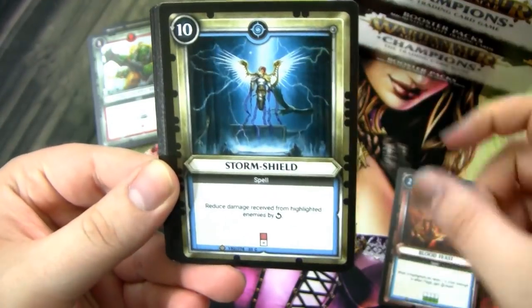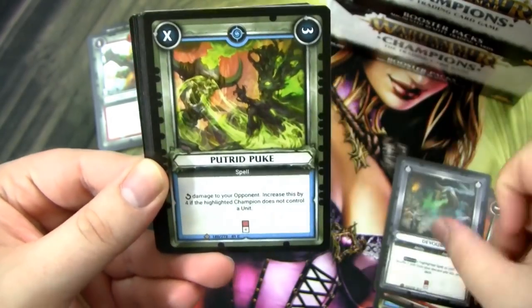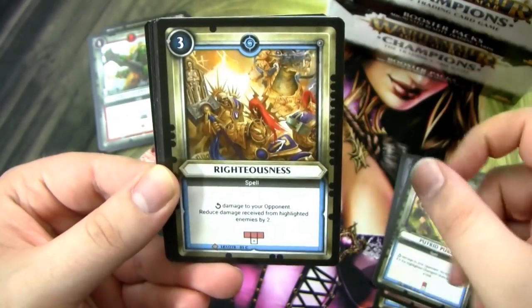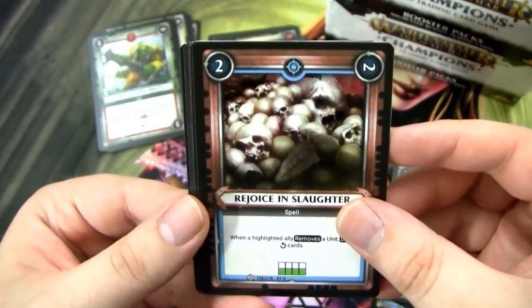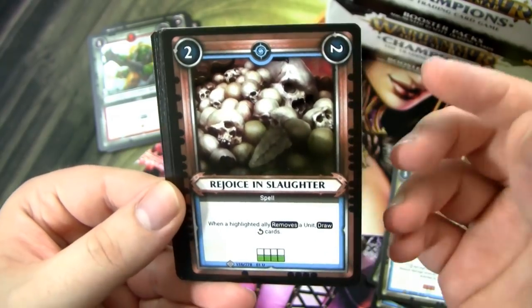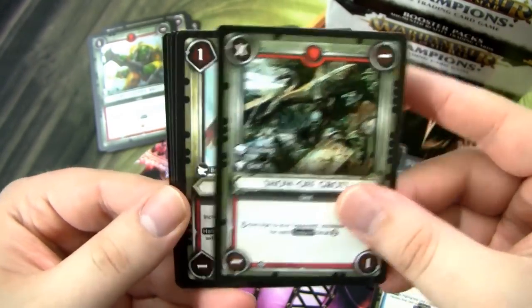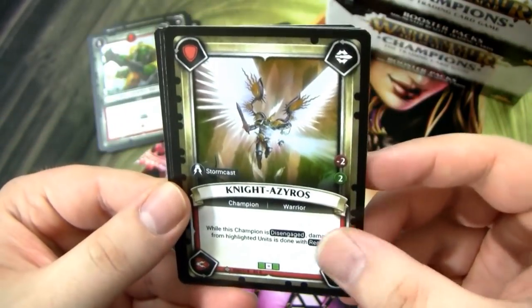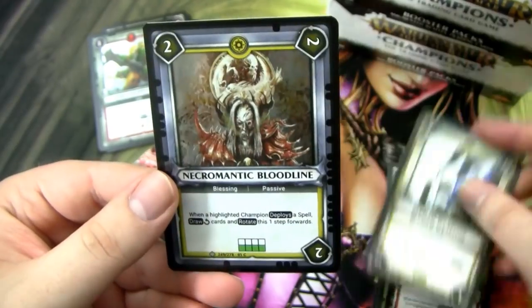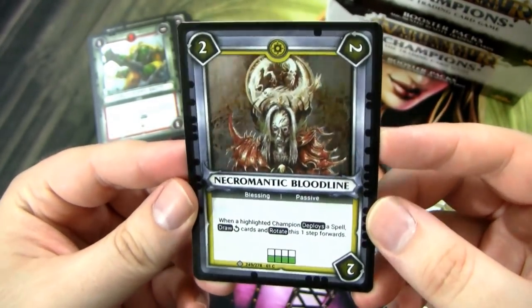I think my next two Age of Sigmar Champions videos are going to be deck strategy videos — my Order deck and my Destruction deck, because those are the ones I've been playing a lot in paper at least, and they are super fun and pretty powerful. We have a Rejoice and Slaughter, Reckless Inspiration, Showoff Grots, and then our rare is an Aetherwing Scout. We have a Knight Azeros, Blessed Weapons, and a Foil Necromantic Bloodline, which looks really badass.